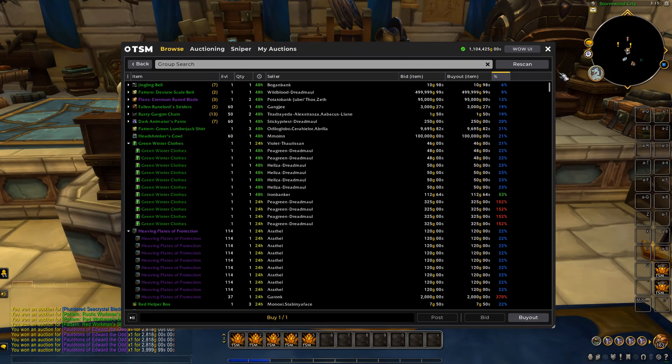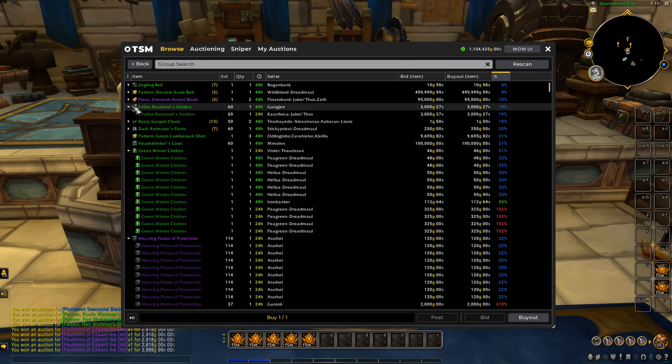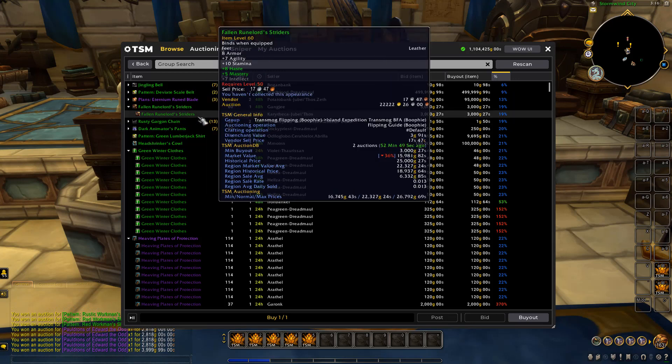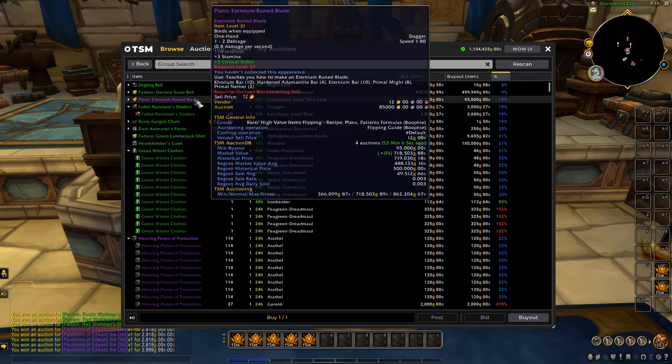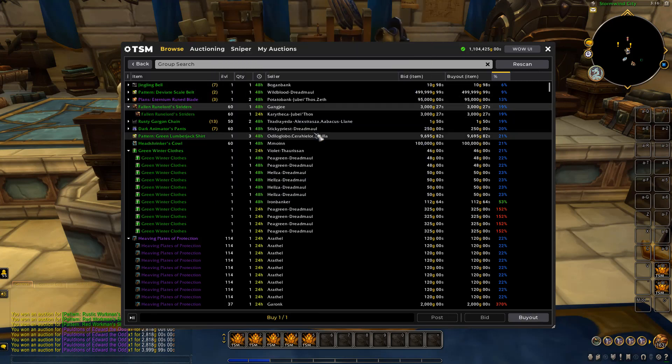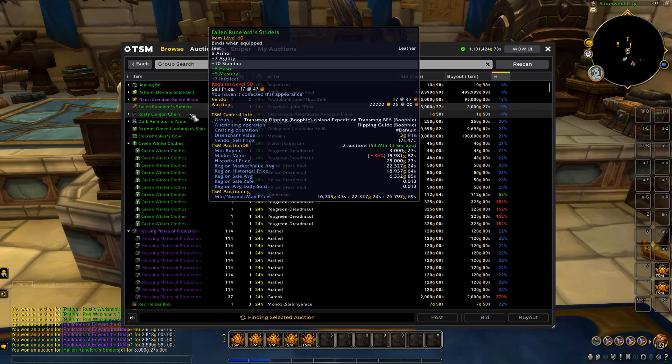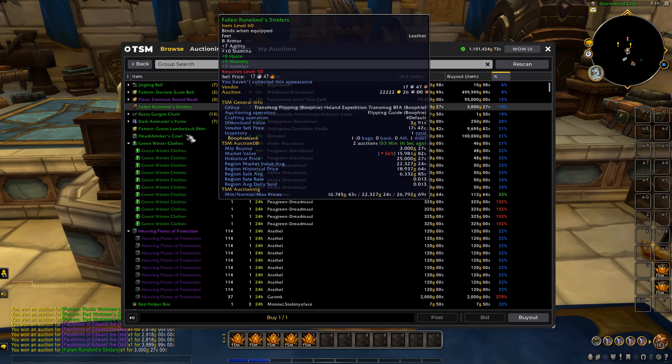There's also this item — the Fallen Ruin Lord's Striders. There are two listed for 3K each, but the market value is 15K, historical price 25K, region market value average 22K, and the region sale average is 6K. We're going to buy both and relist them at 22K each. That should be a very good flip if we manage to sell one of those.